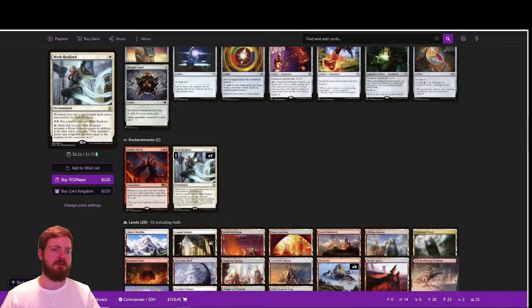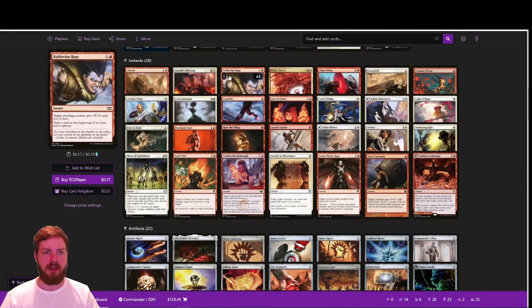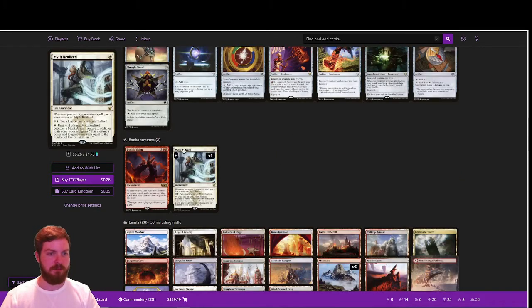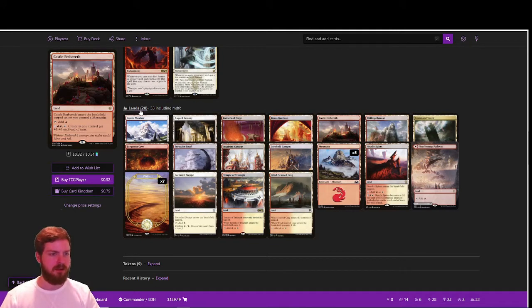For enchantments: Double Vision can copy the first instant or sorcery you cast each turn — whether that's a big Balduvian Rage, Fist of Flame, or even removal spells. If you're going for utility, copying a Crimson Wisp draws two cards per turn instead of one. Myth Realized just sits in the back, avoids creature board wipes, and once it accumulates around 10 or 12 counters and someone wipes the board, you animate it and start swinging. It's a quiet game-finisher that doesn't draw much attention.